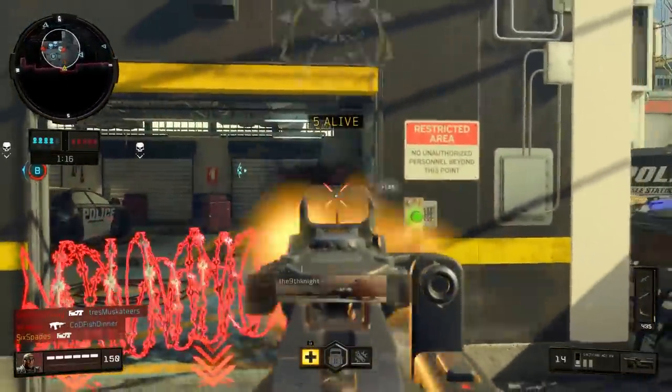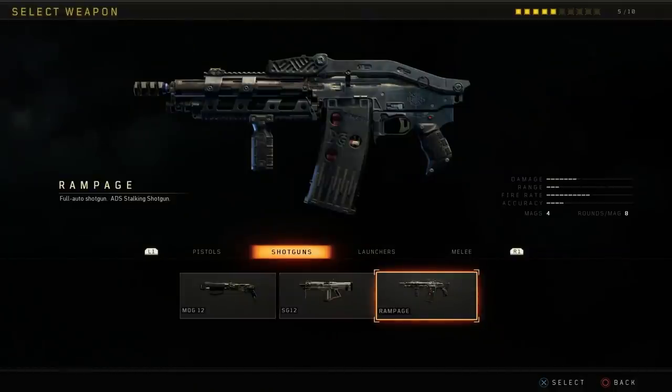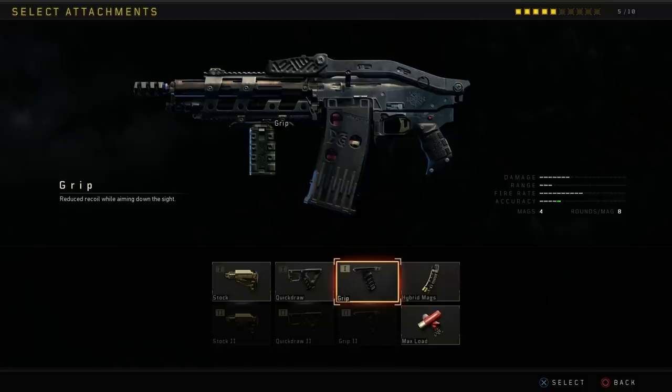Speaking of top-tier guns, the second gun we're talking about is the Rampage — a fully automatic shotgun, similar to something like the AA-12. It's not as good as the Brecci from previous Call of Duty games, but it is good and has some really good attachments on top of that. Those include Stock, Quickdraw, Grip, and all of the second attachments for those, as well as Hybrid Mags and Max Load. I definitely recommend using both Hybrid Mags and Max Load. Max Load basically makes it so every bullet you shoot has extra pellets — in other words, does extra damage to enemies.